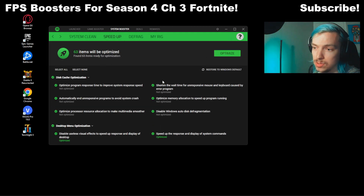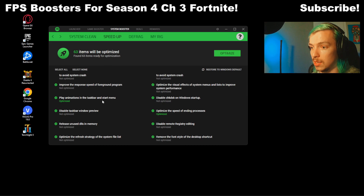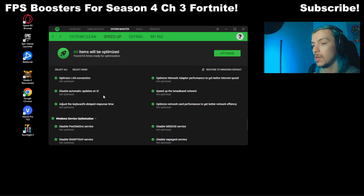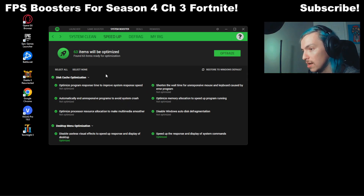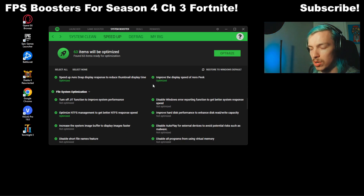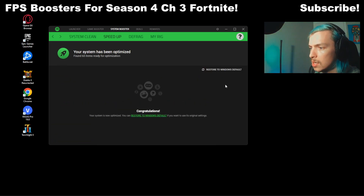And there's Speed Up as well — do not forget the Speed Up part. All these things here are already checked and it's going to optimize so many things to give you faster performance, even more than NoPing. NoPing is a great two-in-one service, but Razer Cortex definitely has more options. A lot of background registry services running on your PC, just built in with Windows — it's going to limit those and change some of those settings to impact your system less. Click Optimize and it just does its work. There's a little loading bar and then we're done.